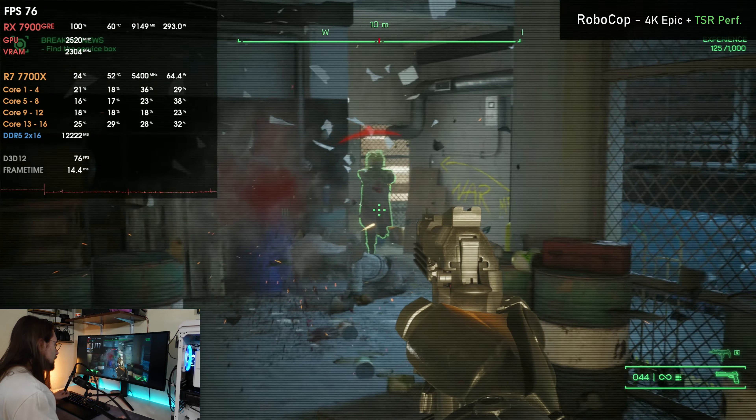Now Cyberpunk 2077, at ultra settings — not psycho — with ambient occlusion set to high and everything else at ultra. Without ray tracing at 1080p, this card performs exceptionally well, hitting 140 FPS. Inside the power limit, the card pushes higher frequencies to achieve higher performance. Very impressive results at 1080p ultra.